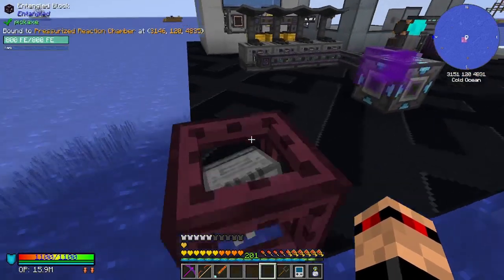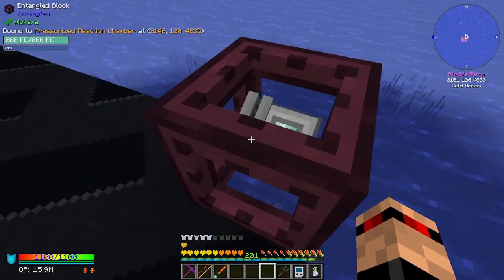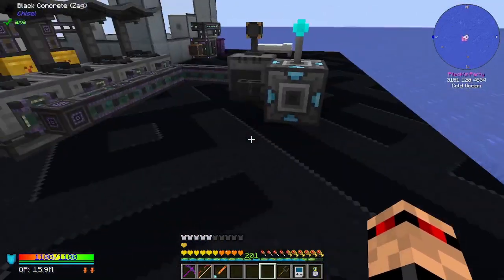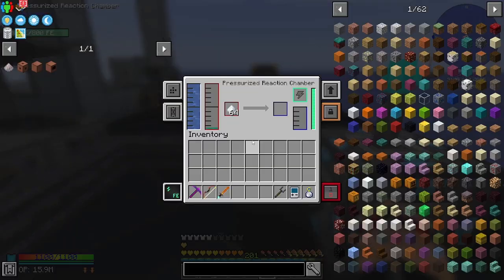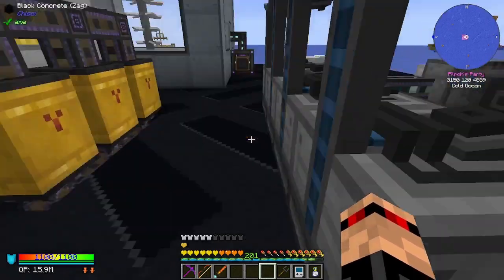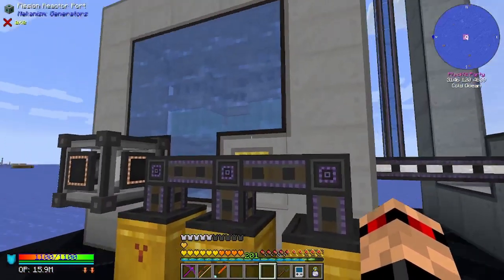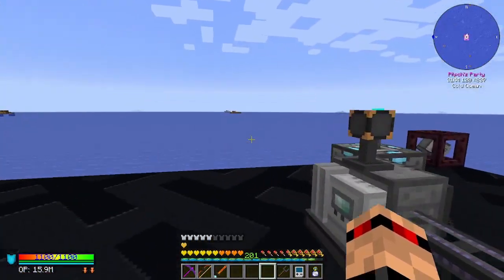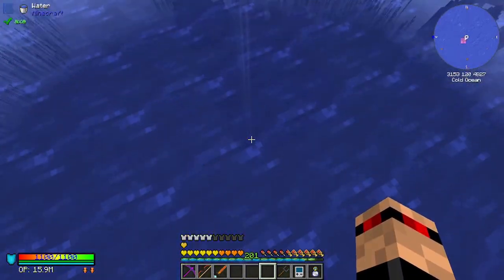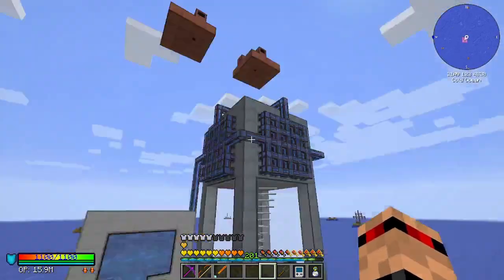I looked quite far into how to move the nuclear waste stuff between dimensions, and I couldn't find anything anywhere. There's nothing in here now, so that's good. I looked into how to move this nuclear waste between dimensions and couldn't find anything. But you guys have come in and delivered. What I could do is set up a small compact machine to do that now — but this is already filling up, so I don't really mind.